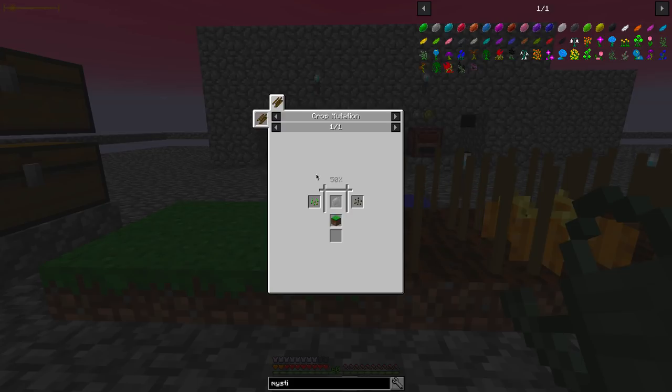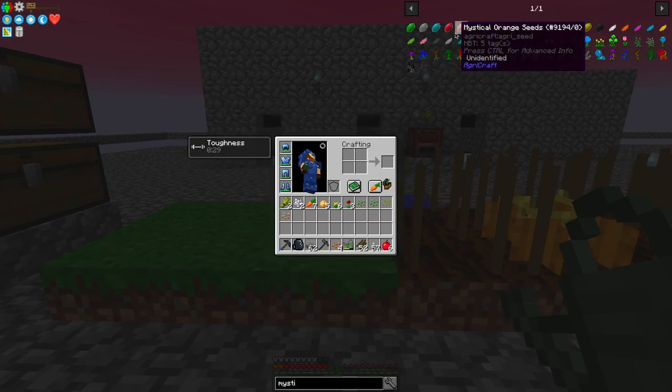The melon seeds have to be on farmland, and the wheat seeds need to be on farmland. But underneath the double crop sticks for the crossbreed, we need grass. And that's the same for all the mystical seeds.